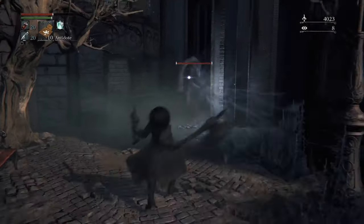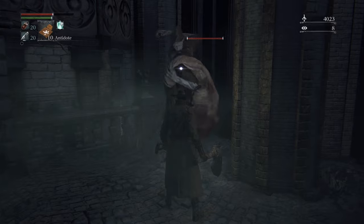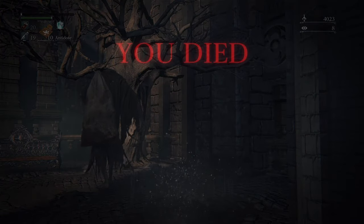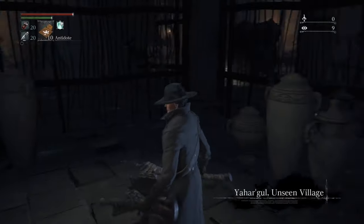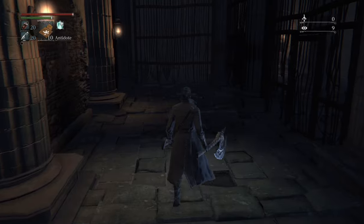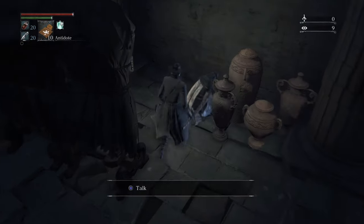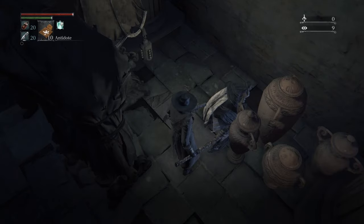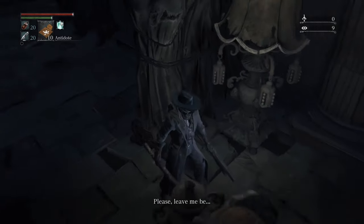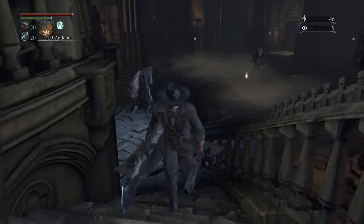Go back to Oedon Chapel, and if you go out one of the doors, you're gonna find this kind of angry garbage man, and he's gonna beat the shit out of you and drag you off to basically prison — Yahargul, the Unseen Village. Now it's kind of early to be here, but there's an NPC you want to talk to. If the music in this place doesn't scare you, the enemies will — so get out of here, it's a little too early.